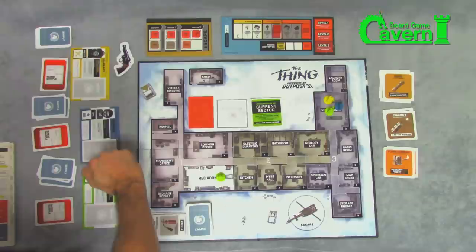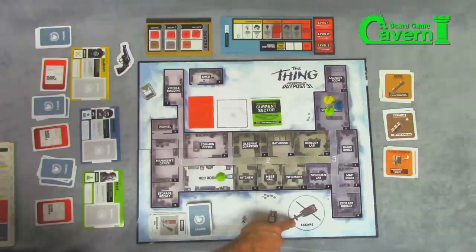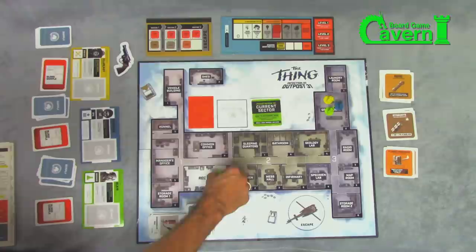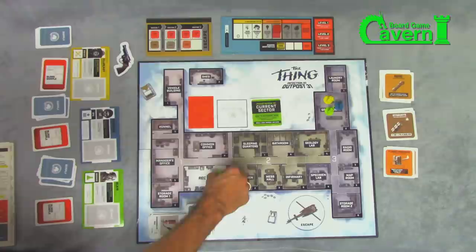The current captain nominates another player to be the final captain, who determines which crew members make it onto the helicopter. The goal of the final captain and the humans is to be on the helicopter without an assimilation character. The imitation is trying to sneak onto the helicopter and convince everyone they're okay. And that is The Thing: Infection at Outpost 31 — highly recommended if you like social deduction games with a board game exploration element. It's a great tabletop conversation piece around who is the imitation. Highly recommend it here at BoardGameCavern — my name is Brooks, thanks for watching.